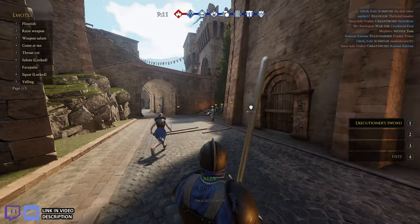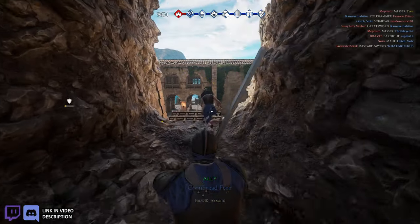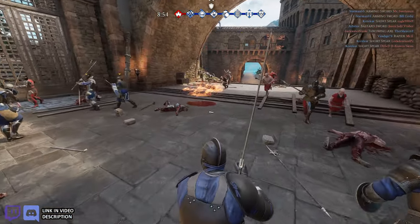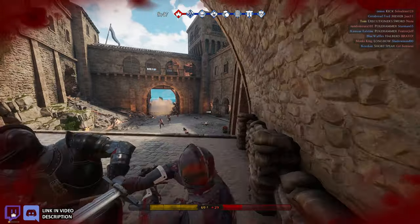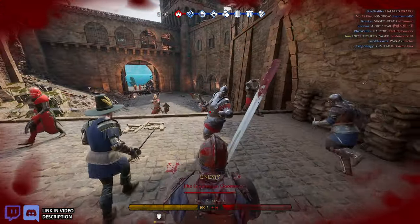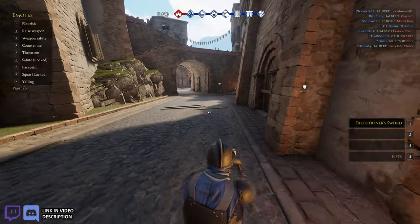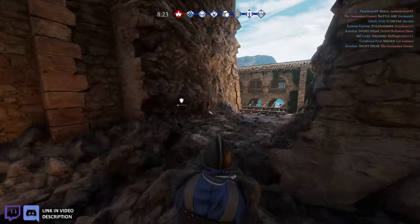Not much you can do against somebody who knows how to use a maul when you have a slow weapon — besides whittle down their stamina, that's about it. Get the free hits in. My teammate blocked that — that stinks. If I would've brought it around from the other side I think he would've hit me first, so it's kind of what you gotta play.